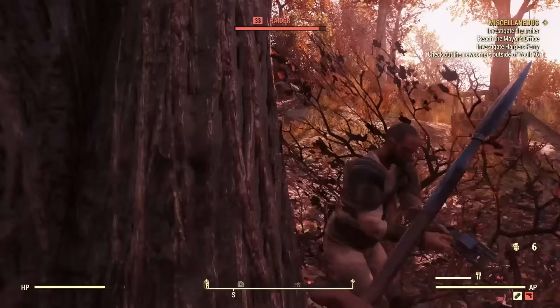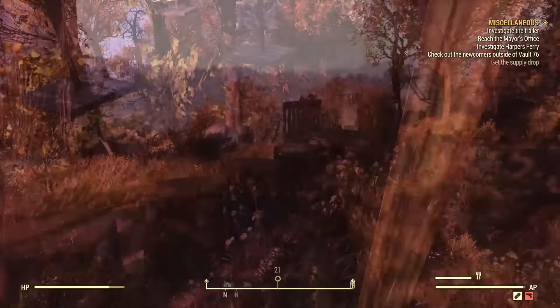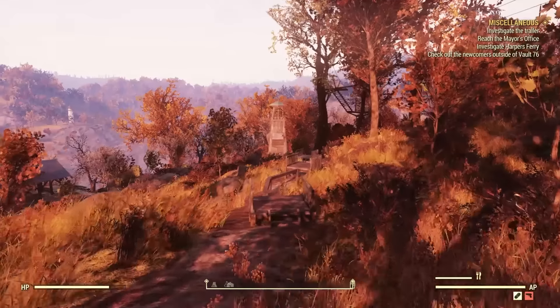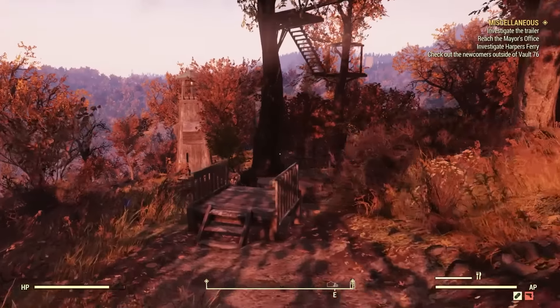At number nine is Tumble and Joe's Obstacle Course from Fallout 76. Most quests in Fallout 76 you can brute force by getting really over-leveled if you have to. This is not one of those, however. This is an unmarked quest, and it contains one of the worst things you can find in a first-person game: jumping puzzles. If you head into the woods north of the New River Gorge Resort, which is east of Flatwoods, you can find this obstacle course.